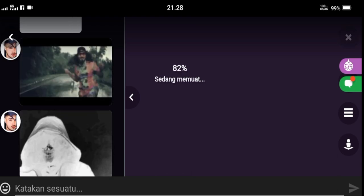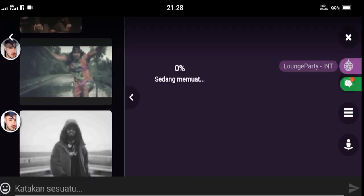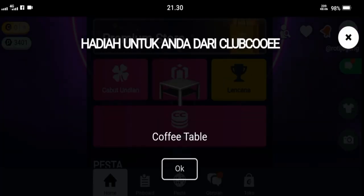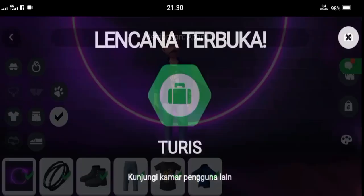Remember, you have to visit other people's rooms. You can't visit your own room because the mission won't be counted when we visit our own room. After completing the tourist mission, we can continue other missions slowly. The important thing is to complete the missions one by one.